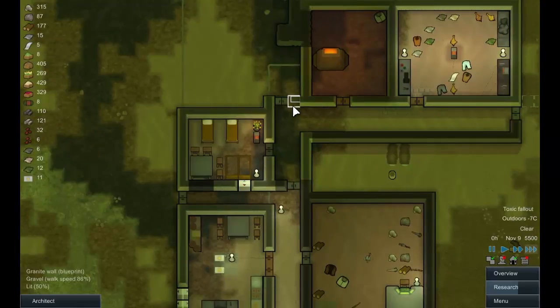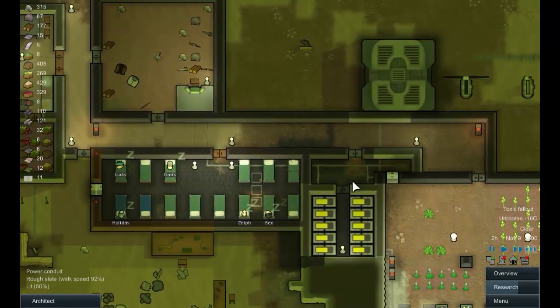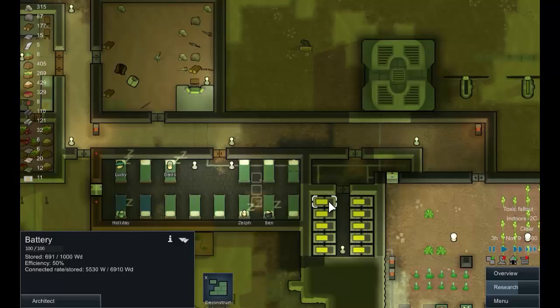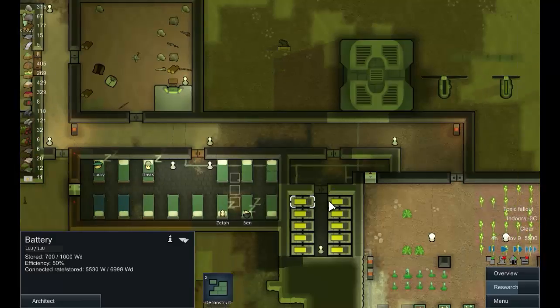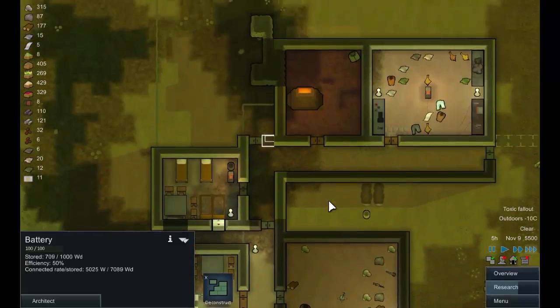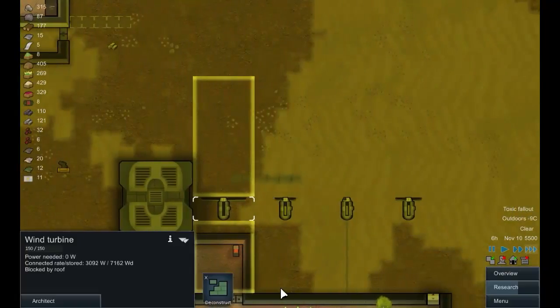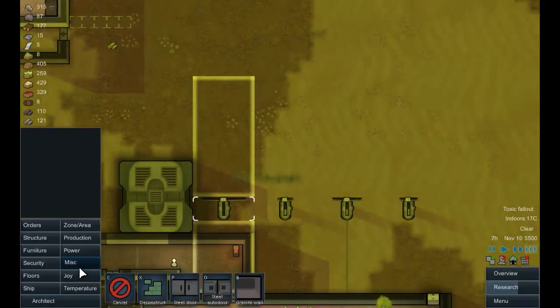If we get that last bit of wall done, we are then safe from the fog — which is good because that was a fairly terrifying ordeal. This power loss is a problem we're going to have to deal with soon because we're generally losing power, and it's mostly due to this. There's an easy fix — let's deconstruct that.